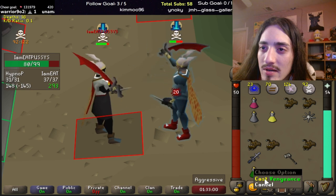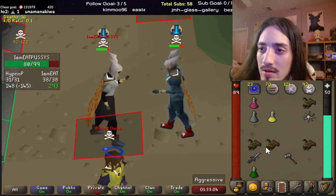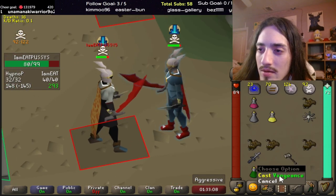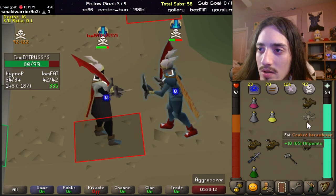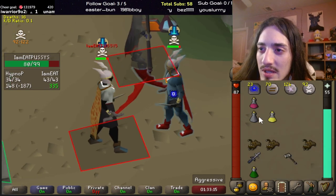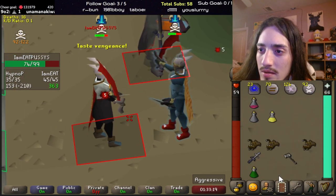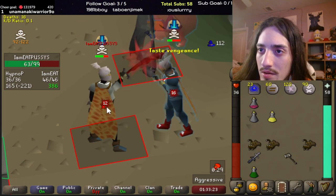Here I can try to eat or I can try to Vengeance his attack. In this case I'm trying too hard to go for the bait and staying at way too low HP, so I'll soon pay for it.